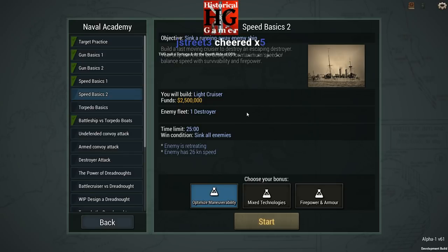So we're going to build a light cruiser. The mission in Speed Basics 2 is to build a fast-moving cruiser to destroy an escaping enemy destroyer. Your ship can be designed for maximum speed or balanced speed with survivability and firepower. We're going to be going up against a smaller but potentially faster adversary. In our last video we ended up having a large slow battleship get extremely lucky against an enemy flotilla of torpedo boats, and now we're going against a slightly larger enemy vessel — a destroyer — with a light cruiser of our own.